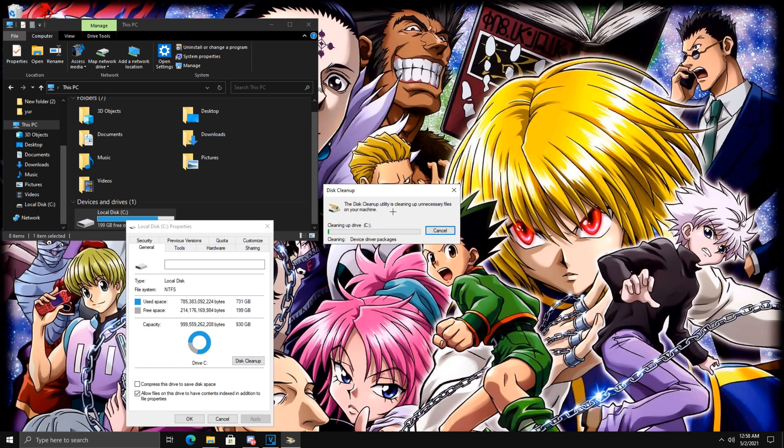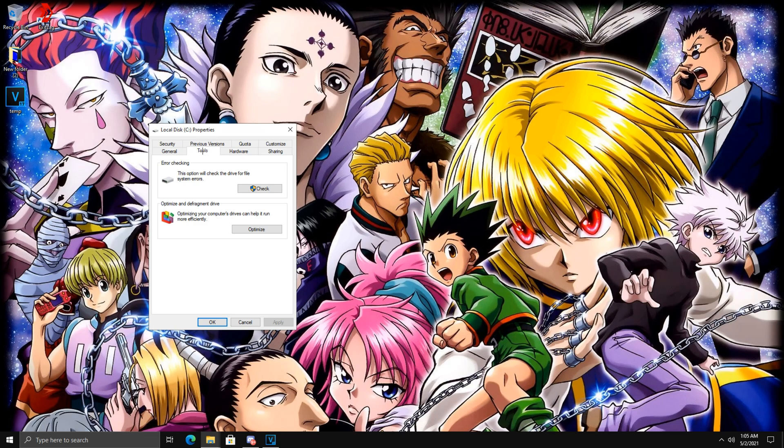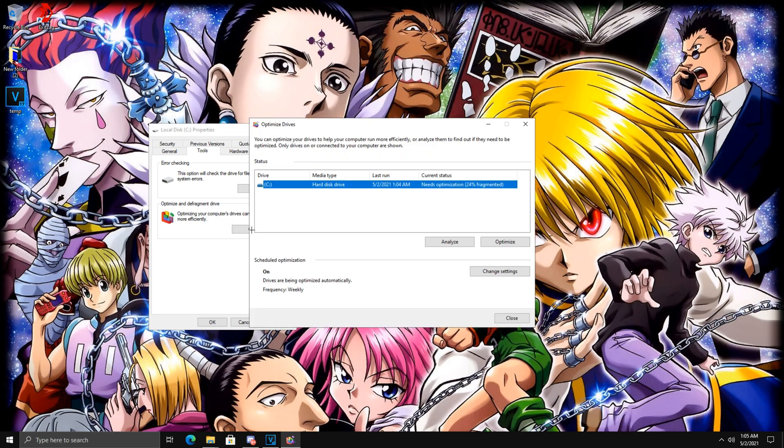Once that cleaning is complete, find yourself back on the Local Disk properties screen. Next to General, go over to Tools, then go down to Optimize and Defragment Drive and click Optimize. Now once you click Optimize, you'll see this screen — Hard Disk Drive is selected, just like I have it highlighted in blue. Then click Optimize.